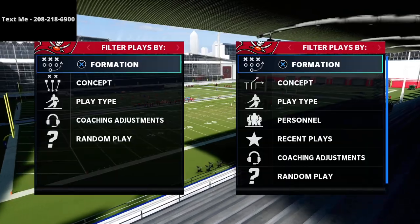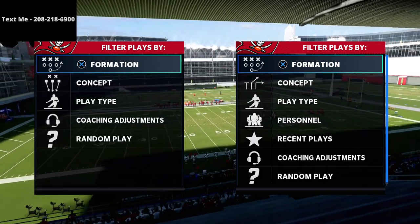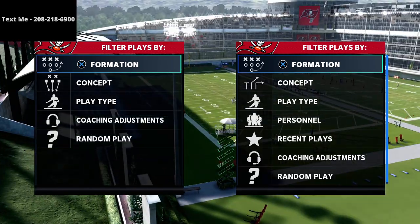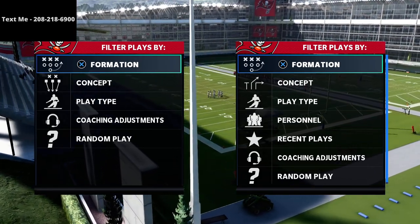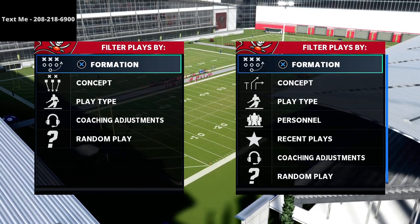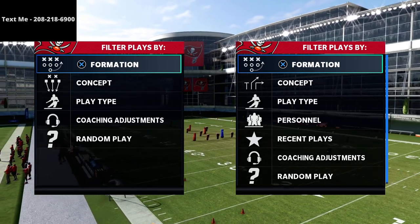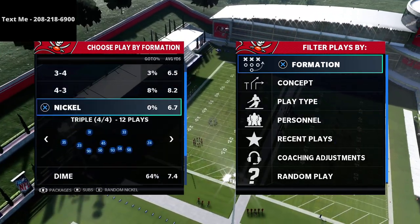In this video I'm going to be sharing what I believe to be one of the best spacing concepts in Madden 21. This route combination might just be the best route combination in the entire game. It's really simple to run and execute, but people have just kind of forgotten about this formation. We're in part five or six of our gun cluster offensive scheme. My name is Cody and my channel is all about helping people become the best Madden player they can become.